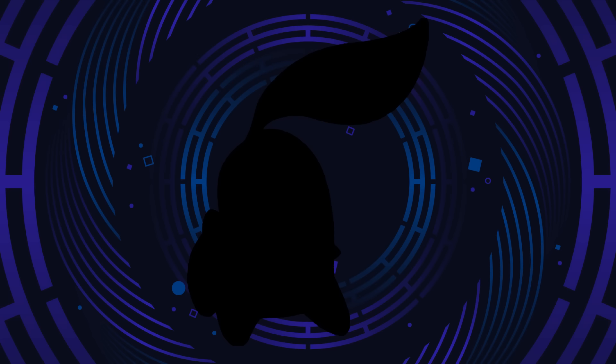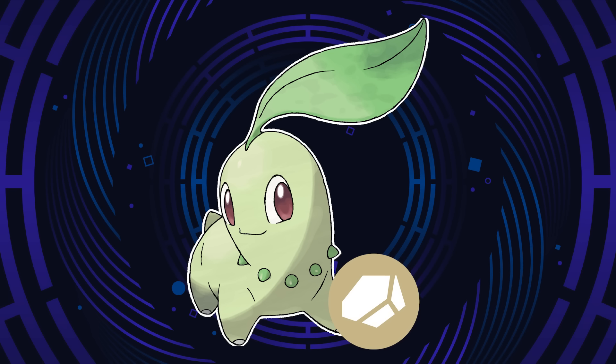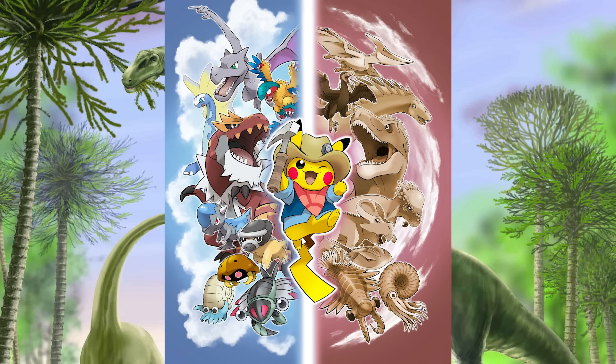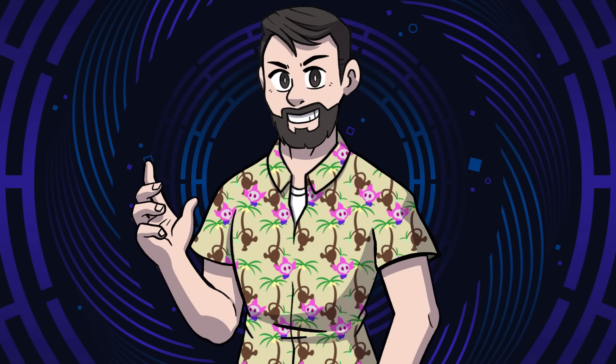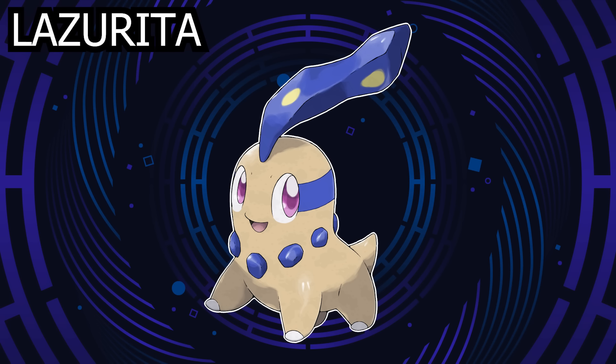Starting us off is how almost every regional dex begins, with the Grass starter. For Chikorita, I decided to give it the Rock type. With it being based on a Sauropod, and the prehistoric inspired fossil Pokemon typically having the Rock type, I figured it would be a good fit. But I wanted to take it a step further and take inspiration from a very striking rock I haven't seen featured in Pokemon yet — Lapis Lazuli.